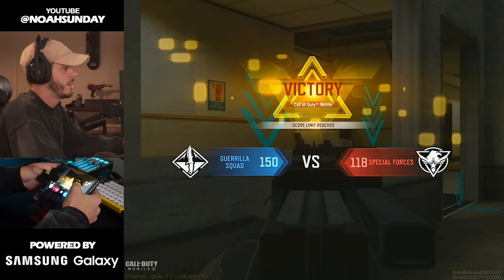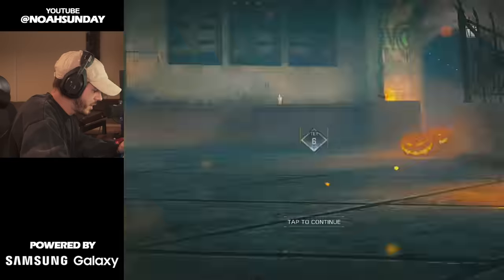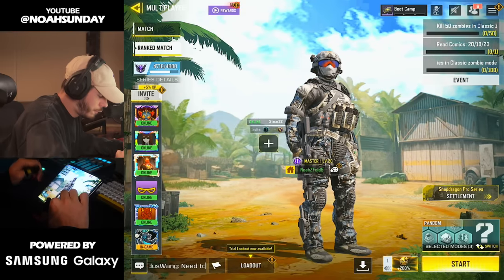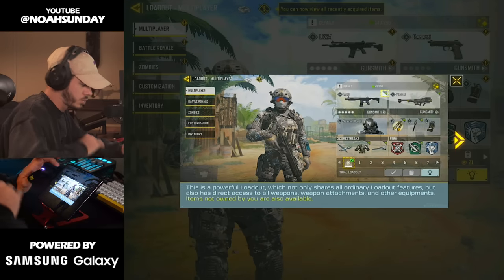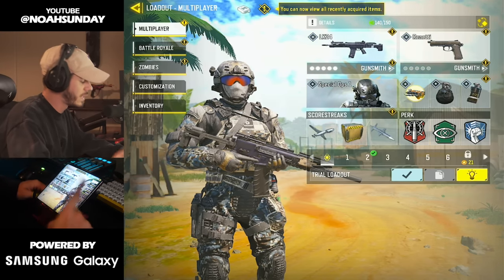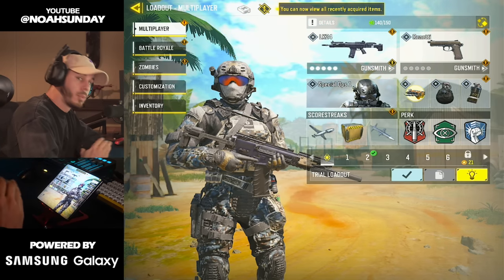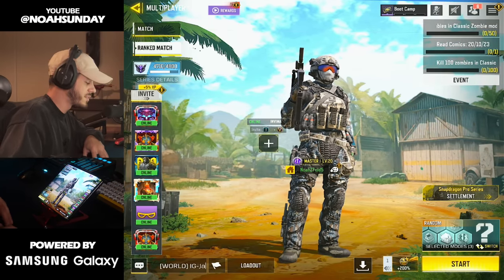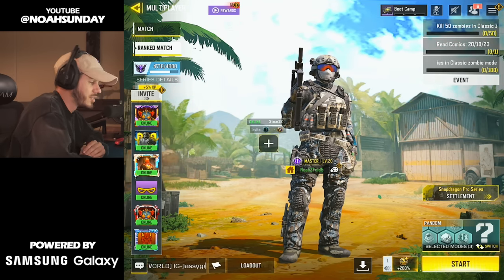Chaotic game — taking it home 150 to 120. Not gonna lie, I wasn't sure we'd actually be able to win that one. It got us over 200 points though, progressing us nearly halfway through Master 1. We also finally hit level 20, which means two things: one, we now have the ability to use trial loadouts, which will be a big part of the next episode. And two, we just unlocked the hidden killstreak — the nuke. You might have heard of that here once or twice on the channel, so I'm super hyped for the next episode. That's going to do it for this part of the road to legendary series. If you enjoyed, hit that like button — thank you so much for the support on episode one, and I'll catch you all in the next one.